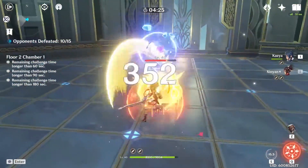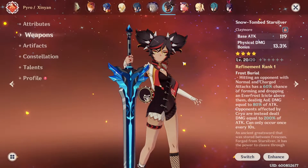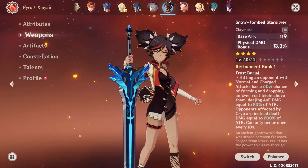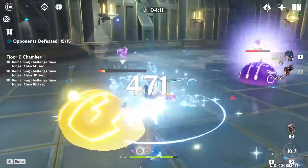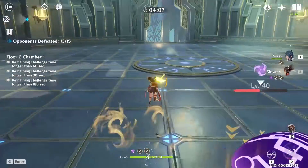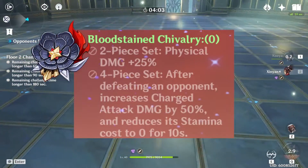A weapon I would recommend for her is the Snow Tomb Starsilver, a Claymore you can get on Dragonspine Mountain through exploration — you essentially get one for free without having to craft it. Another option is the Prototype Archaic, which you can get right away if you have a prototype. For artifacts, I would go with a two-piece Bloodstained Chivalry and a two-piece Gladiator.